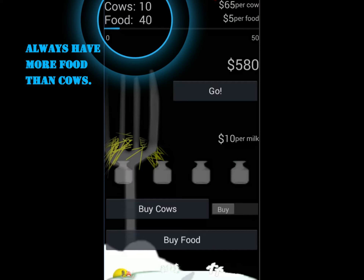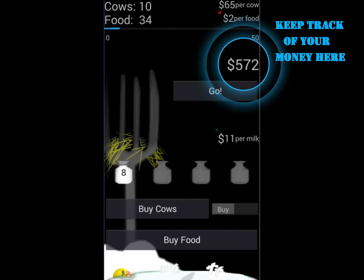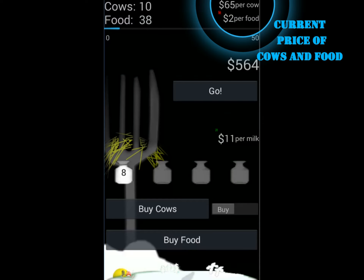The first thing to keep in mind is that you always need more food than cows. You can buy food here, and always make sure you keep track of how much money you have here. Pay attention to the cost of cows and food.